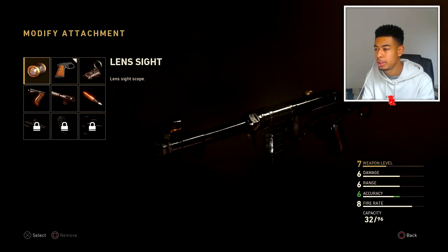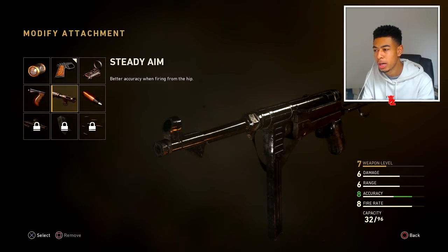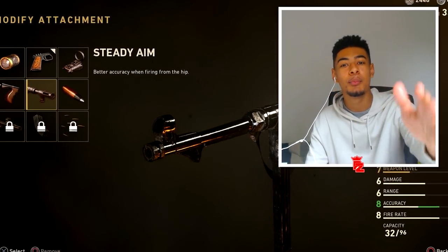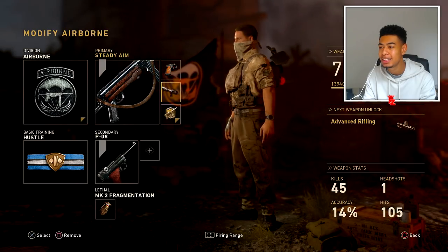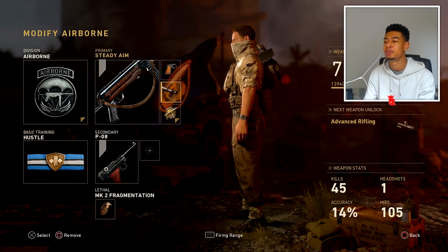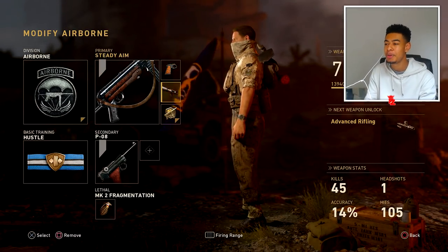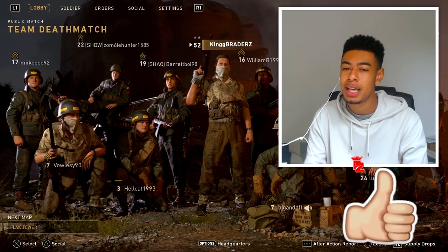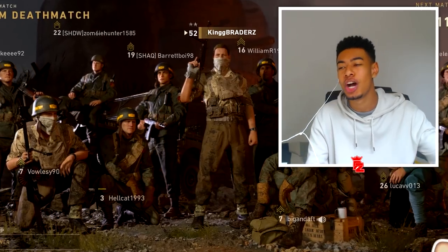Let's see what other attachments we got right now. We got steady aim and grip — doesn't really need grip. If you guys remember World at War, I think it was steady aim as well where you could literally just hip-fire people from across the map at really long ranges. So I'm gonna use that. One more game, definitely smashed that one so far — the MP40 is nice, I'm telling you. That's what happens when you unlock it, man — you destroy kids.